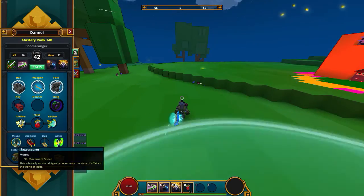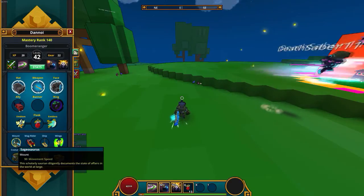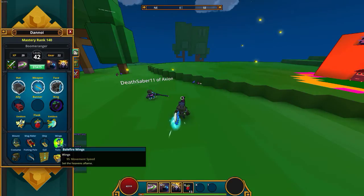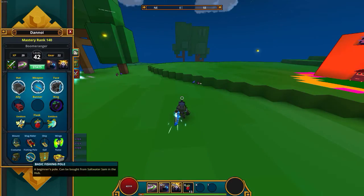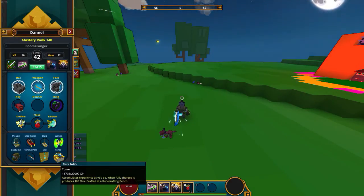I don't really need to go over these too much. For the costume we've got the Sage Saurus, which is absolutely amazing — I really love it. Got the Slay Clipper, the Master Fail Fire Wings as always, max level boomerang — I was about to buy a different costume but didn't want to. We also have the Sale of the Master and the Fox Folio. I know I'm going to get the Robotic Salvage one very soon.